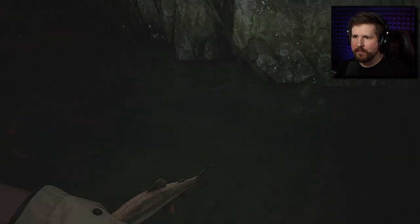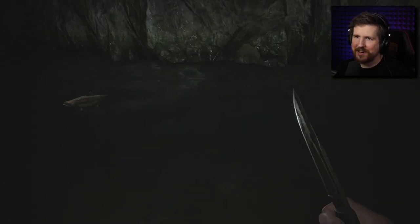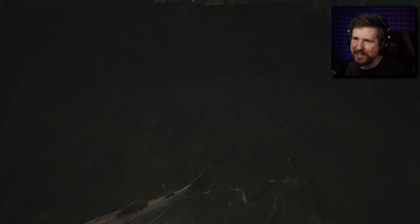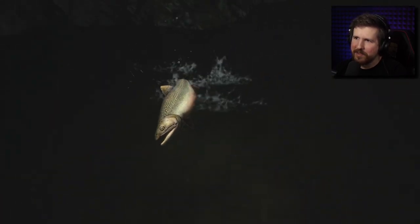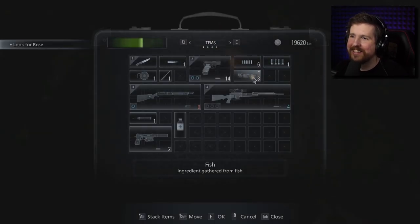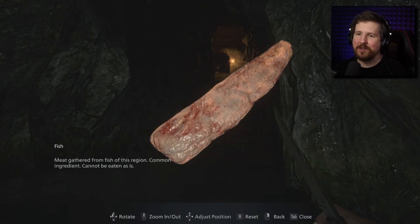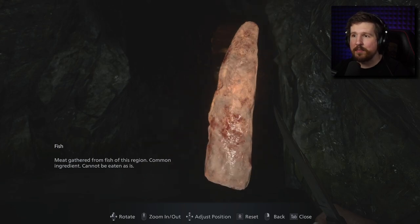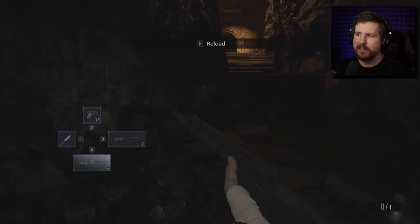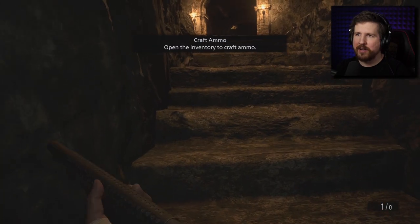I like how in your inventory the fish is like cleaned — not only is it scaled and everything but it also appears cooked. Does it not? 'Ingredients gathered from a fish.' Let's examine this — 'common ingredient, cannot be eaten as is.' Okay, that's important. I guess it's not cooked then. I really appreciate all the homages I'm spotting to Resident Evil 4.